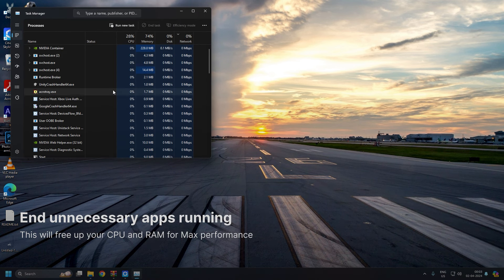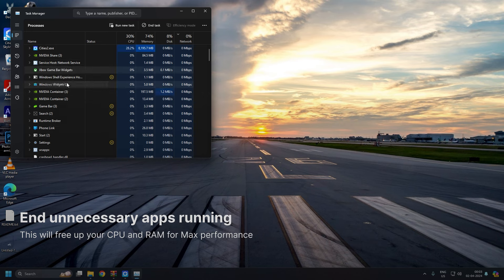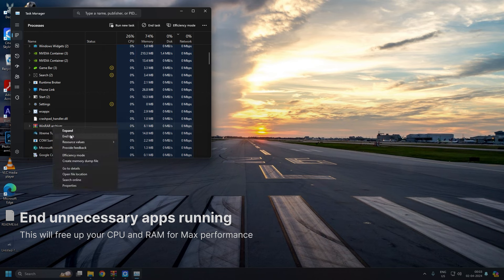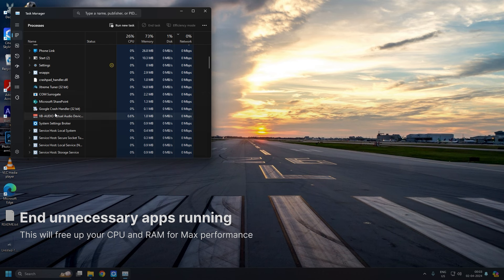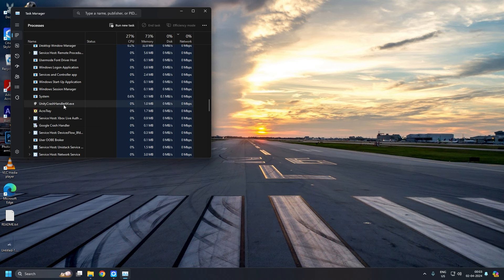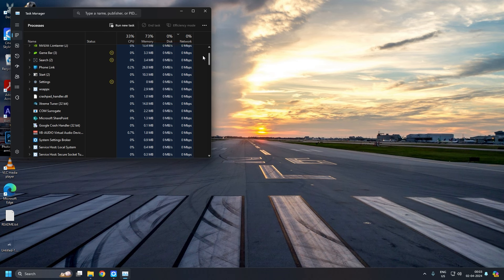Next, make sure you don't have any junk software running on your PC. For instance, I don't need the Xbox Game Bar — close whatever apps you may not need. For example, I'll exit Winbar. Just end all the tasks you don't need. Be careful not to close Windows system processes or you might crash. Make sure your CPU and memory are as free as possible — most of my 16 GB is used by the game itself.